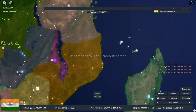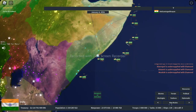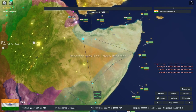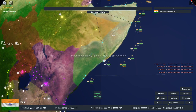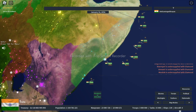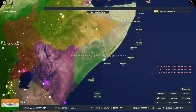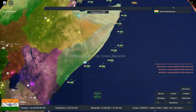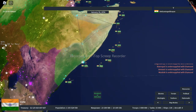I tried to make things as realistic as possible, so here in Somalia I put a bunch of destroyers and submarines because Somalia has a lot of pirates in real life. I wanted to decrease the crime rate — even though this is just a game — so I put some destroyers and submarines to escort cargo ships and capture any pirates.